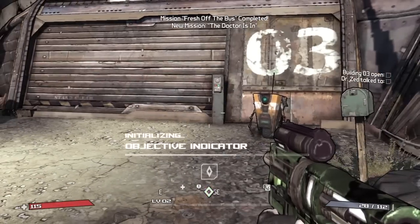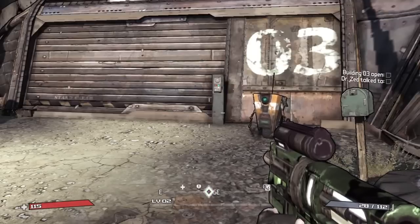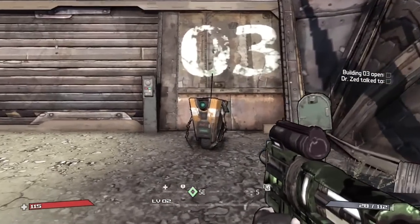Now that you've selected a mission, you will notice that a new icon has appeared on your heads-up display. That's a waypoint. A waypoint will tell you where you need to go, depending on what mission is currently active in your mission log.